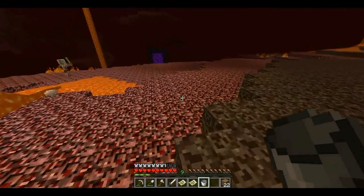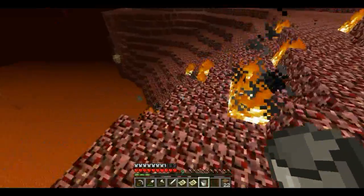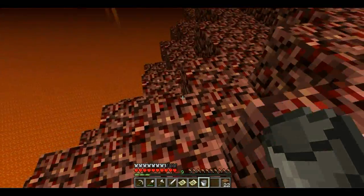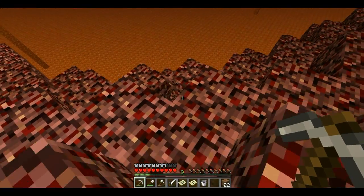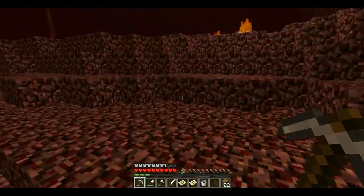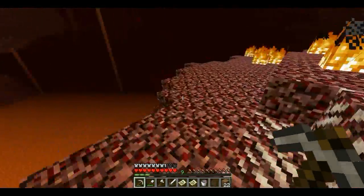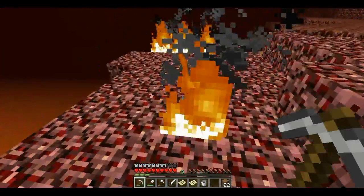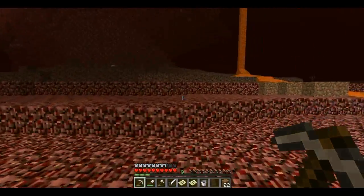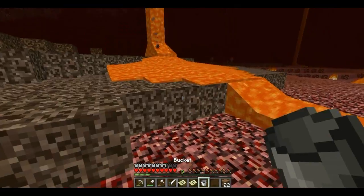Do not tell me that I need to go and scale down to here — no chance. I'm going to save a pool of lava, please. You won't allow me to, because it's not the source block.